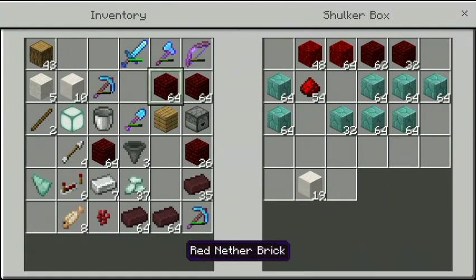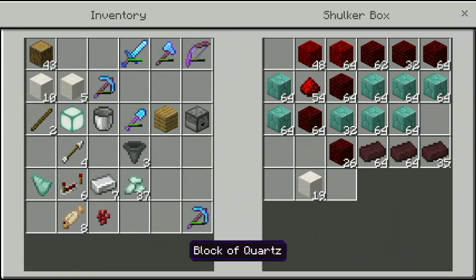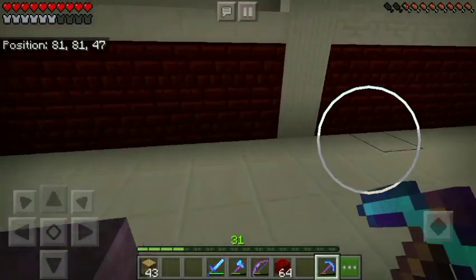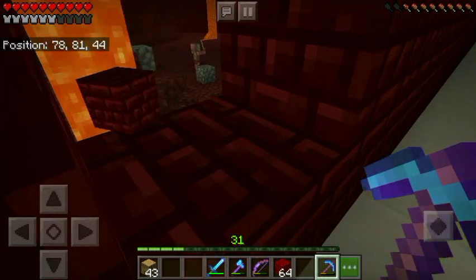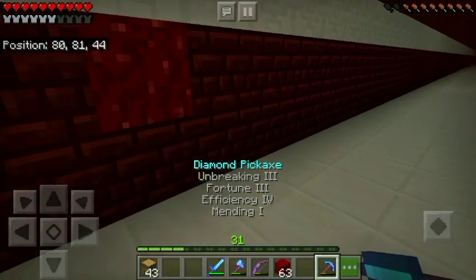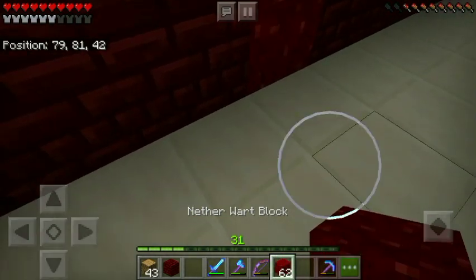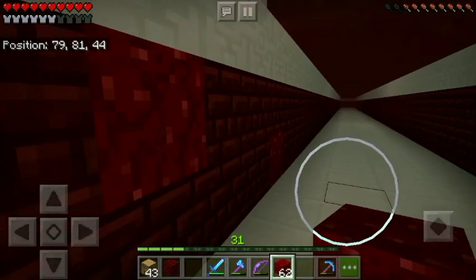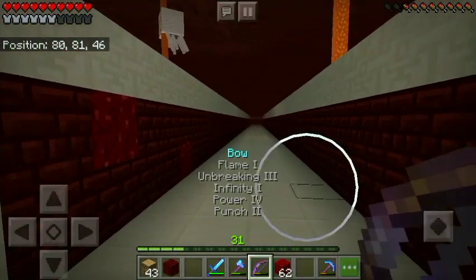Let's grab some nether wart blocks and just for fun add a bit of texture around here. It fits in nicely - what a lag though. You know what, I like that - it's a juicy color if you can call it that. The texture is very satisfying to look at and makes the road less hypnotic to walk through when there are a few textures mixed in.